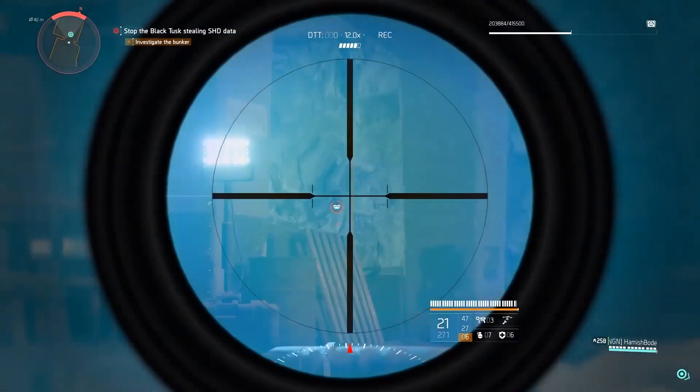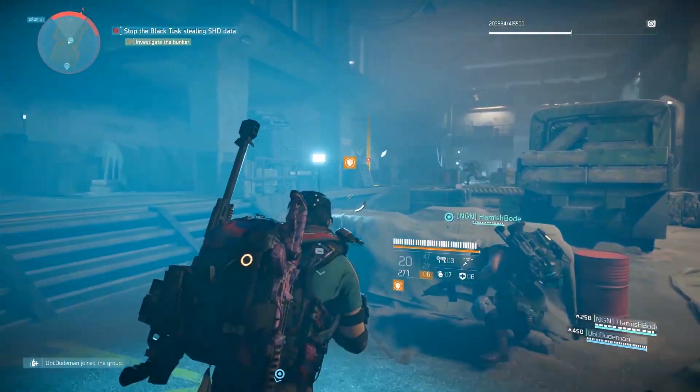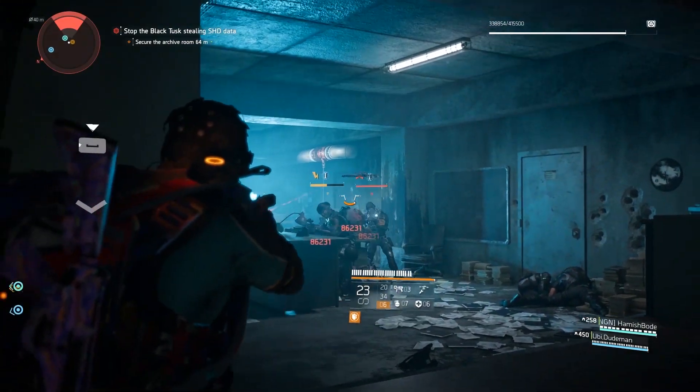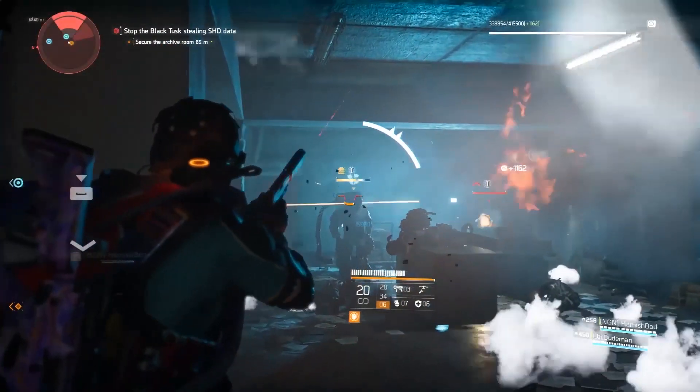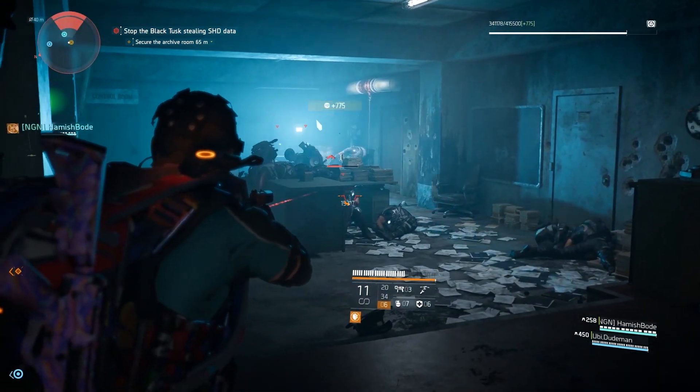You'll also want to pay close attention to the Black Tusk rushes, because they'll be sending suicide drones at you as soon as they can. Watch for that drone deploy icon, take out the drone as soon as it's released, and the explosion will actually do extra damage, giving you an easy kill. In this case, the best defense is a strong offense.